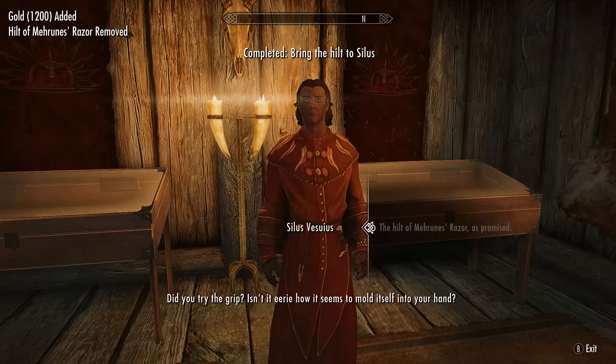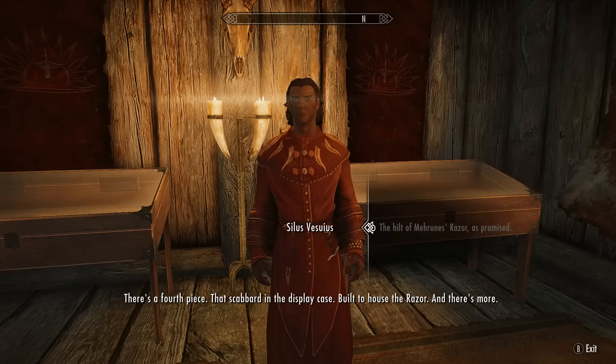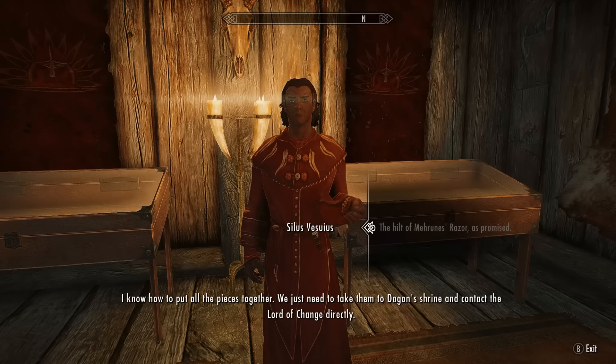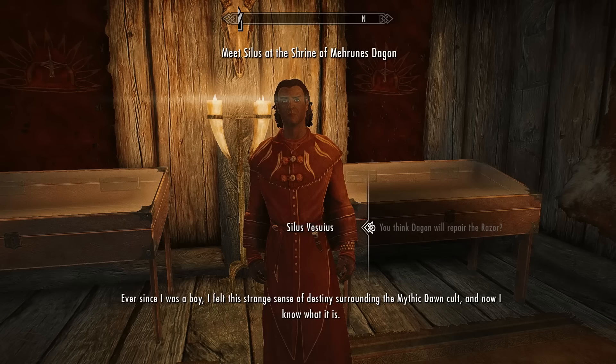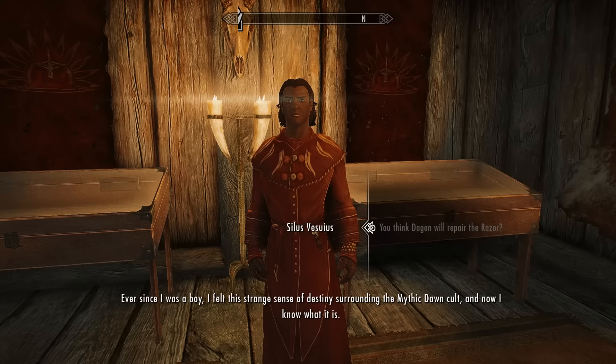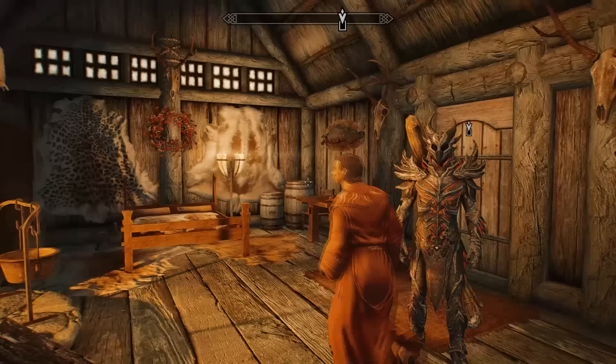Once all pieces are delivered, Silas lets you in on something — there's actually a fourth piece: the scabbard in the display case. And more importantly, he knows how to put all the pieces together by taking them to Dagon's shrine and contacting the Lord of Change directly. He insists fate has led you to him and the pieces, that Dagon has to answer their call, and tells you to meet him at the shrine.